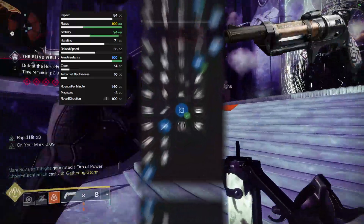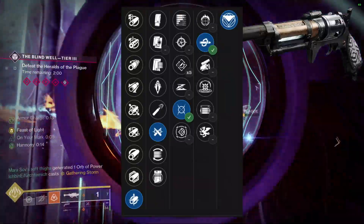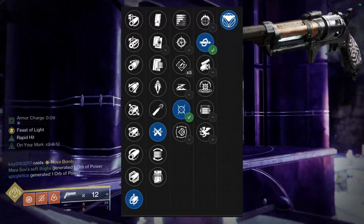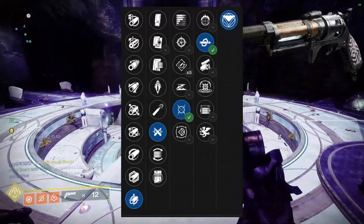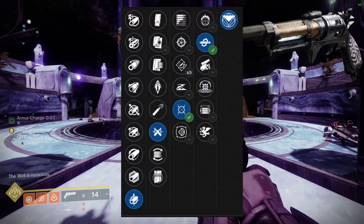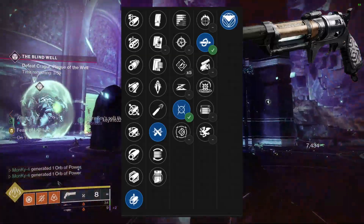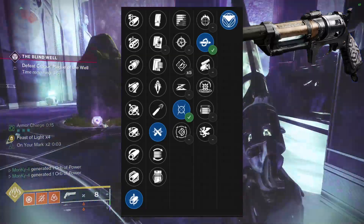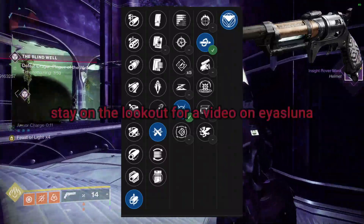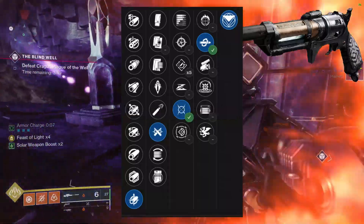My god roll for PvP would be Moving Target and Kill Clip with Small Bore and Accurized Rounds to get range as high as possible without hurting other stats too much. But honestly in PvP I'd take my Luna's Howl over Spare Rations — Luna has more range and feels so much better. Even though Spare Rations feels really good, this gun in PvE is actually so good, and it's going to get insane next season.